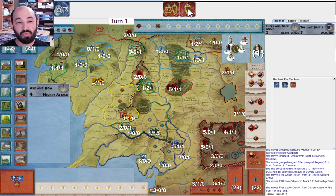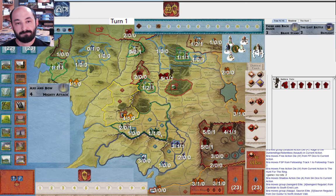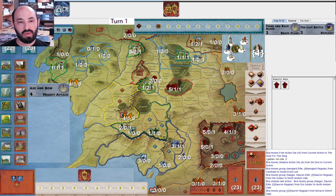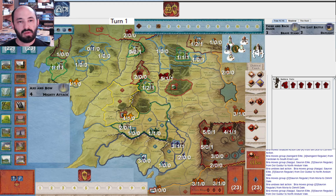Now Shadow could at this point get Saruman, but I think they're like: I don't want to run into the problem with them moving into South Ered Luin. So I think they move now — Cardolan to South Ered Luin. And now do we move out of Dol Guldur or Moria? I think we have about the same number of cards that could reinforce Dol Guldur and about the same that can reinforce Moria. I think Moria is a little more vulnerable because you can get to it from Rivendell. Okay, let's go this way — North Anduin Vale. I can pivot to Woodland Realm if something crazy happens in Lorien.